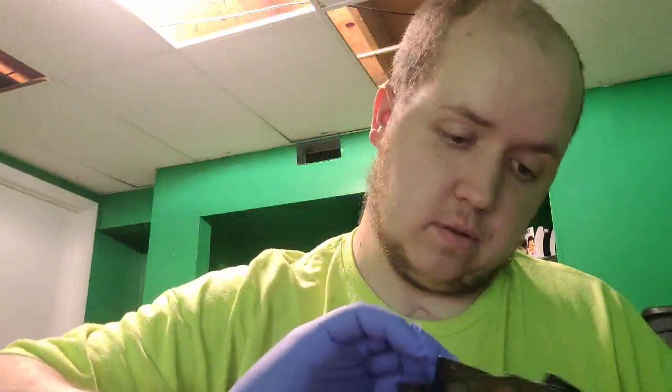So far I am going to be selling two Dwynen Gilt-Leaf Deans, which have reach, all elf creatures you control get plus one, plus one, and when it attacks you gain one life for each attacking elf. And two Gladeheart Cavalry — elf knight, put six plus one, plus one counters on six different creatures, and whenever it dies you gain two health. And one Moldgraf Monstrosity — it's got trample, and when it dies exile it and return a card from your graveyard to your hand.